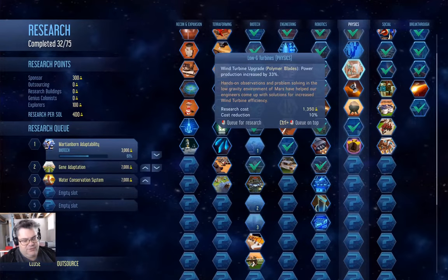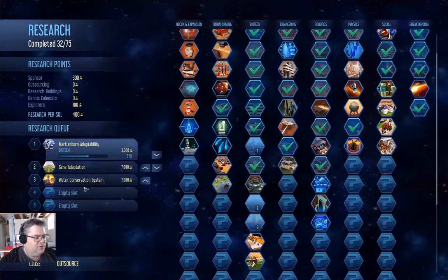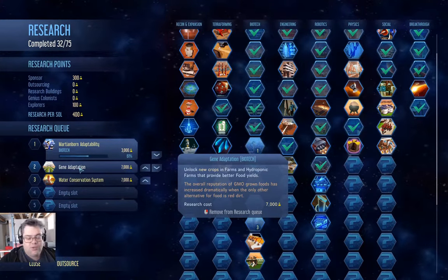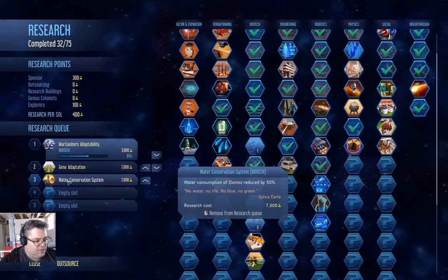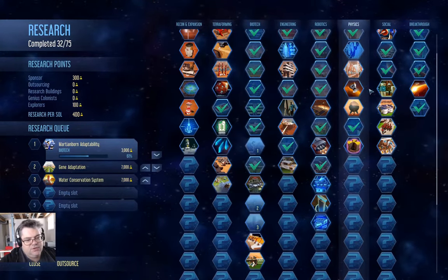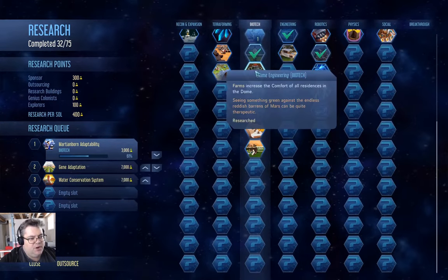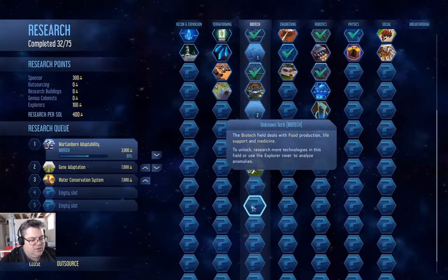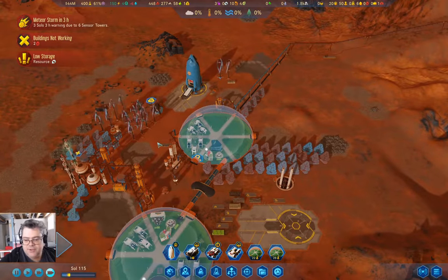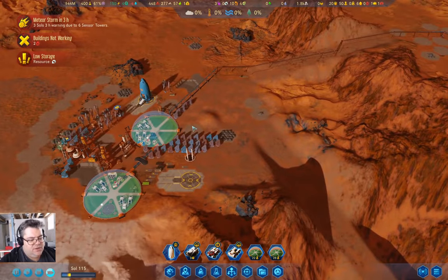Let's check in on the science. We're going for gene adaptation afterward, which gives us different crops that may give us better food yield. And there's water conservation system — reducing the water usage of domes. But I'm working down biotech here to get vaporators. That's the thing I'm doing there. Definitely need vaporators.